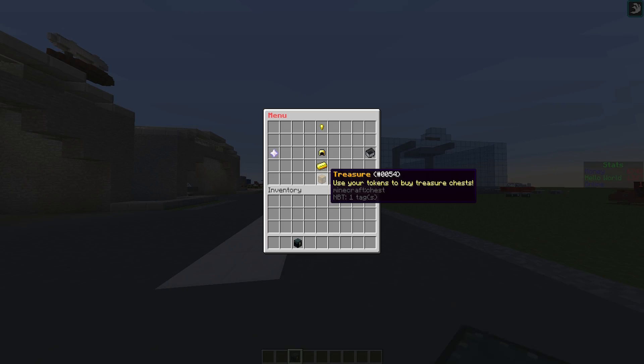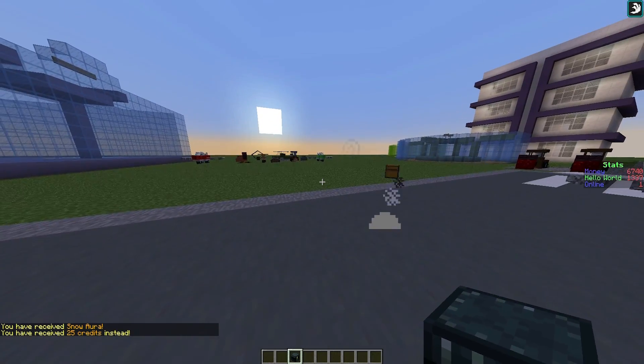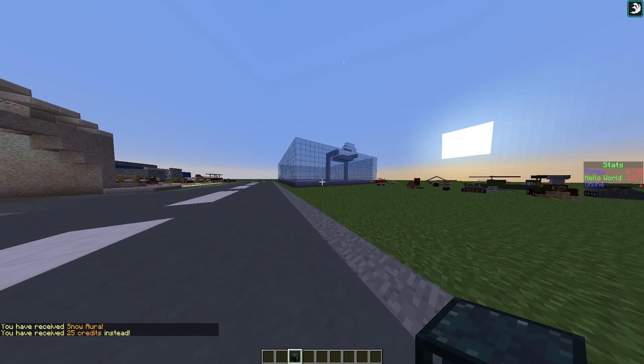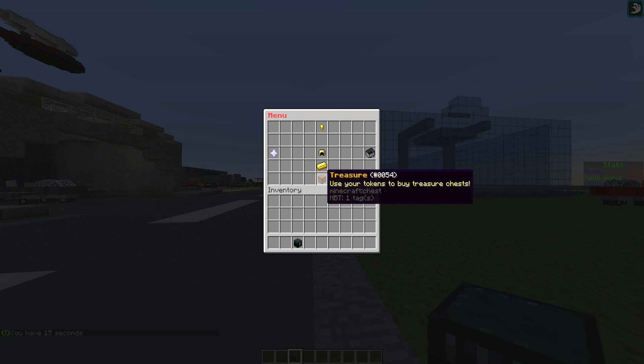And finally we have the treasure chest, which we can use to get credits. We received the snow aura and 25 credits, which isn't great — I could have got much better. If we wait 15 seconds we could use it again.